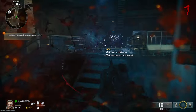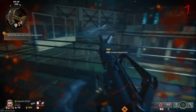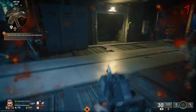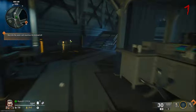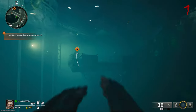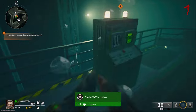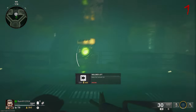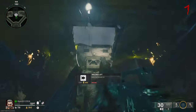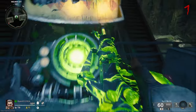Once you've defended the third generator, you'll be told to dive into the water. You can dive anywhere in this area — climb over the railing, whatever you want to do. Swim all the way towards the lift, and as you can see the pack-a-punch machine is there. Simply press the lift button and the pack-a-punch will be brought to the surface, giving you access to it.